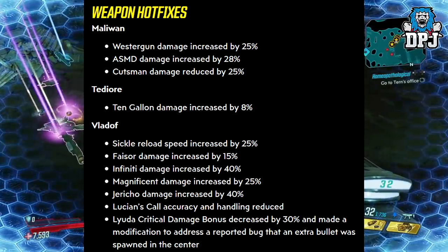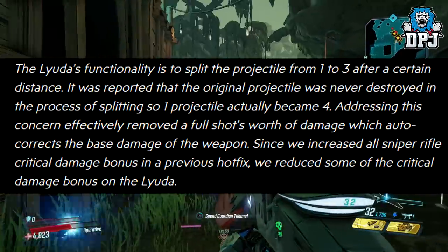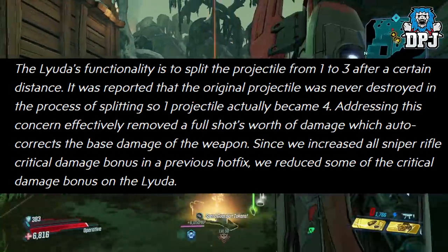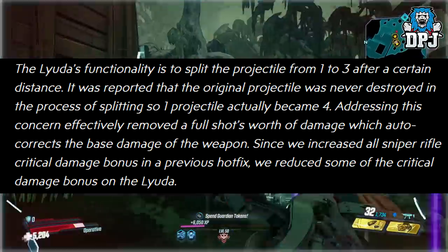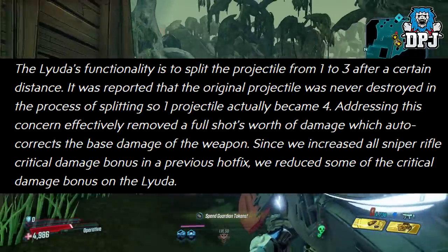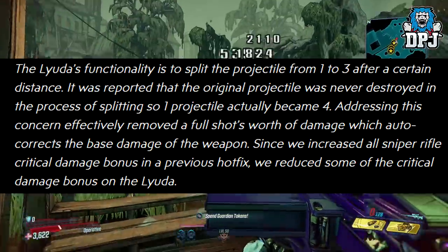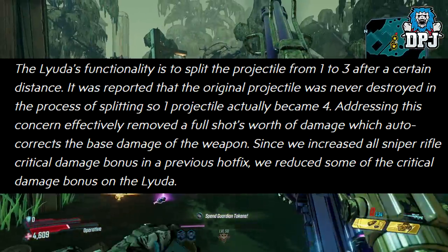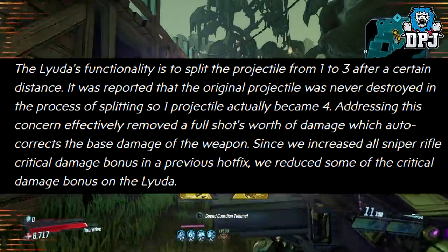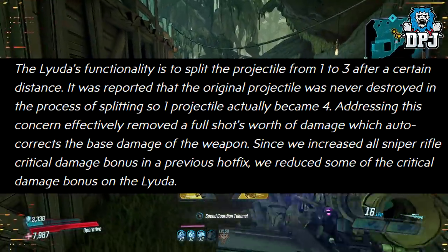They explain more about the Lyuda. Its functionality is to split the projectile from 1 to 3 after a certain distance. It was reported that the original projectile was never destroyed in the splitting process, so 1 projectile actually became 4. Addressing this effectively removed a full shot's worth of damage. Since they also increased all sniper rifle critical damage in a previous hotfix, they reduced some of the Lyuda's critical damage bonus too. So the Lyuda got quite a hefty nerf — that's crazy!